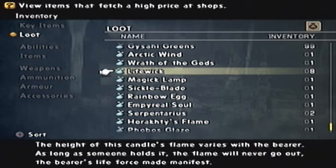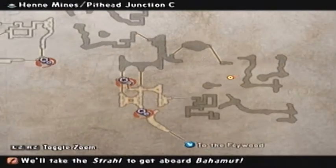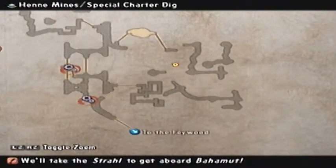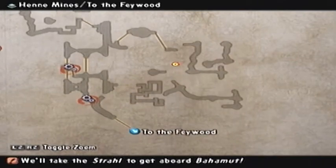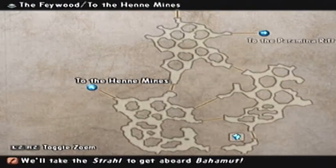'The height of this candle's flame varies with the bearer. As long as someone holds it, the flame will never go out. The bearer's life force may manifest.' It's located in Henne Mines in that special charter shaft, just before Zodiac. And it's also located near there's the entrance to the Feywood, which I found. Which is pretty interesting.